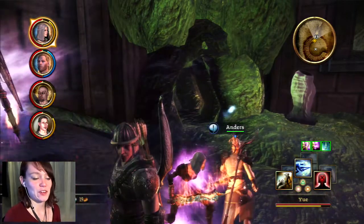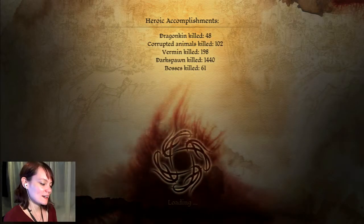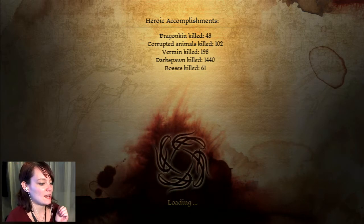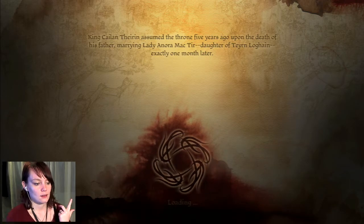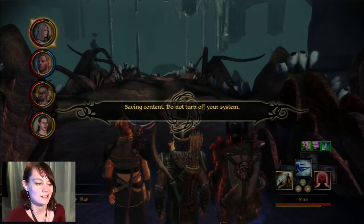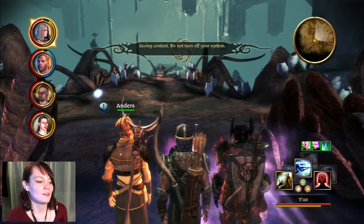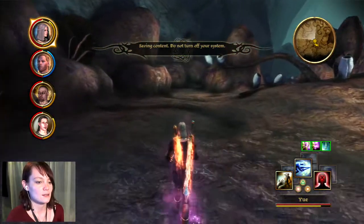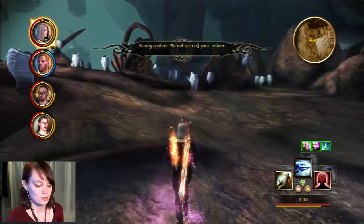Okay guys, here we go — The Nest. Final fight of the game. We are going to finally finish Dragon Age Awakening, which means I just have Witch Hunt before I can start Dragon Age 2. And Witch Hunt, Liliana's Song, and I might have to do Golems of Amgarrak — I have to see what actually imports into Dragon Age 2 first. We just have a couple more DLCs to go, and each one of those DLCs is probably only going to be like one, maybe two parts, because they're fairly short.